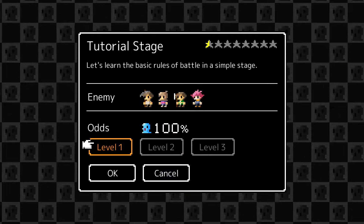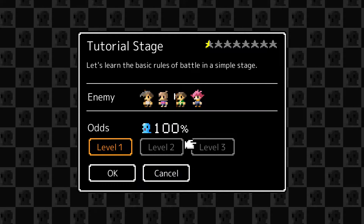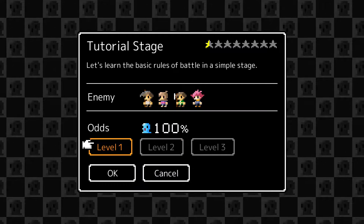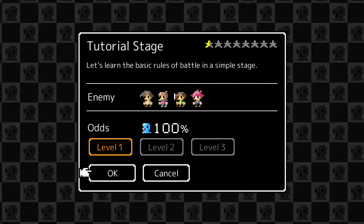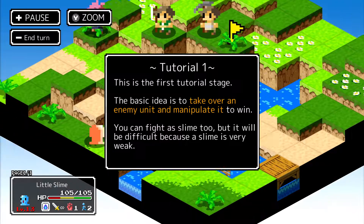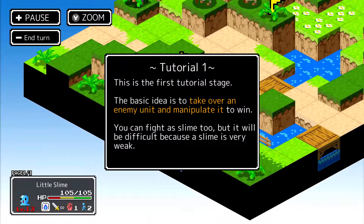Now as you see, odds 100%, which means when we clear level one of the tutorial, we have a 100% chance of getting that particular type of slime. And those are the enemies. It is a half difficulty stage. So here we go. I love this type of game, like, with this kind of battle style. And this is just a really weird and interesting take on it. This is the first tutorial stage. Basic idea.